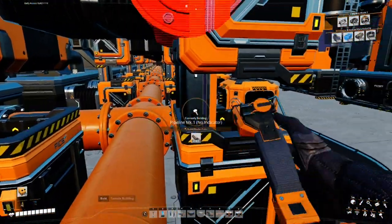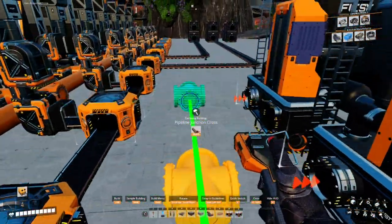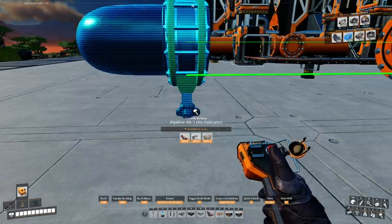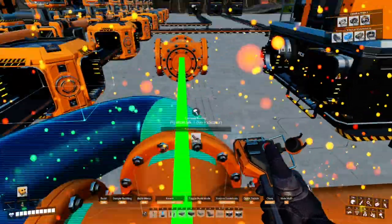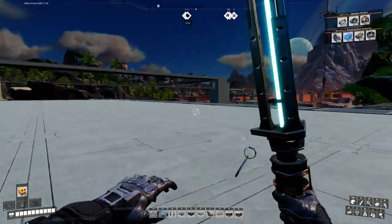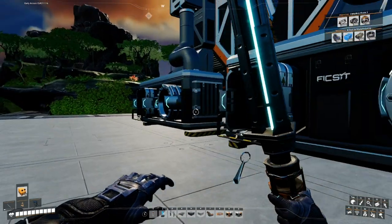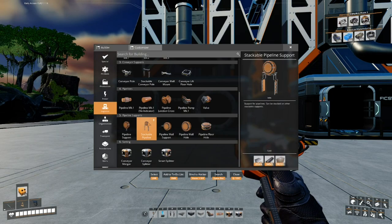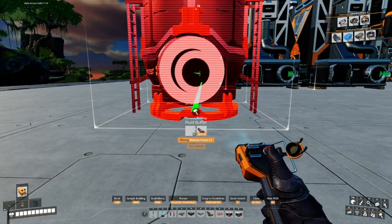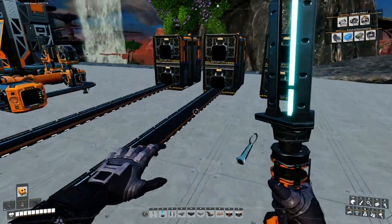We need connections and then we just connect the pipes. Unfortunately we need a place for this fuel to go - we don't have any fuel generators yet, so for now we'll buffer most of it using fluid buffers. I'm going to go grab modular frames and smart splitter materials and I'll be right back.